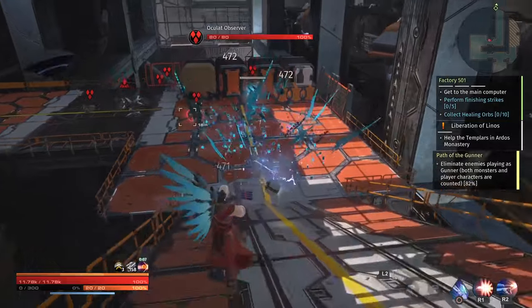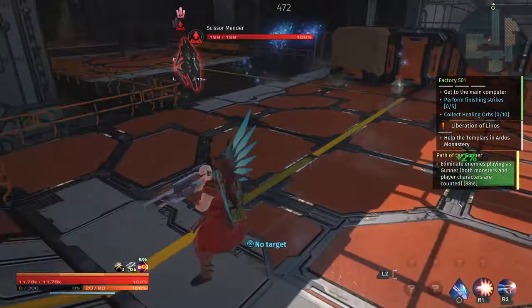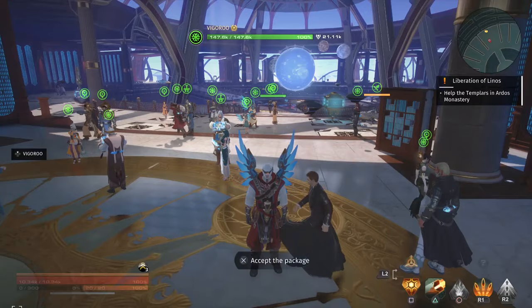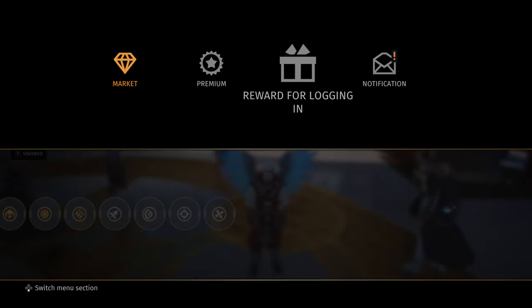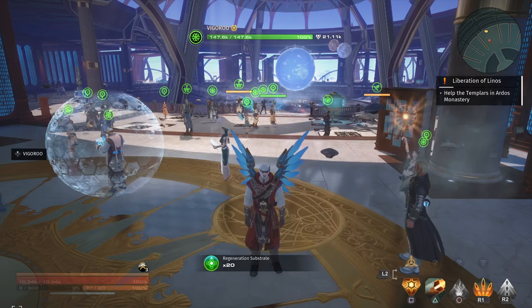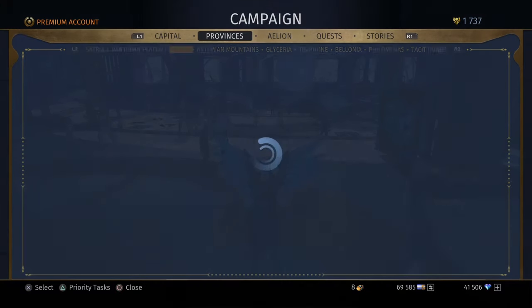One of my first tips is to utilize the free stuff you get when you log in for the first time each day. There are multiple things you can get, including the daily reward from the first seven days you play the game — an awesome outfit and a ton of credits that you can use to, for example, unlock a class.